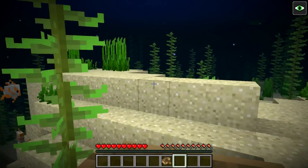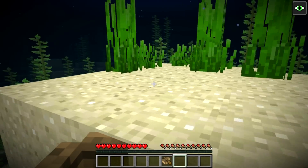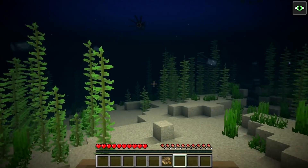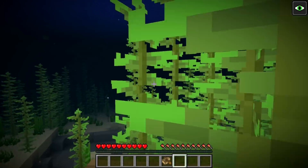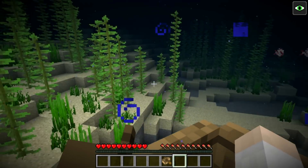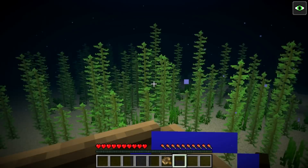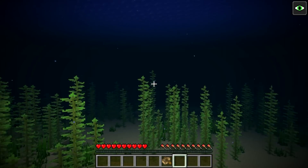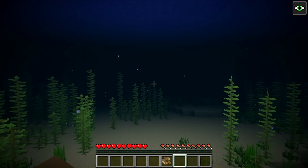You can even crash into things like the ground over here and it doesn't really make a difference. Mobs can push you around a little bit — they can push you up and down — so you can travel up and down in a limited sense. Here is a little bit of a stone patch there; I thought there was a ravine there.